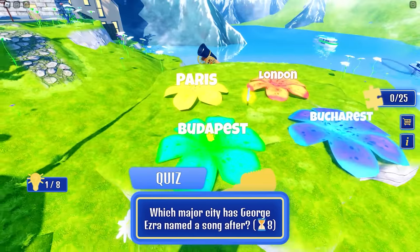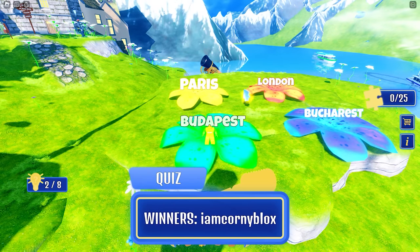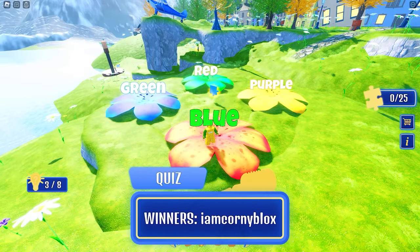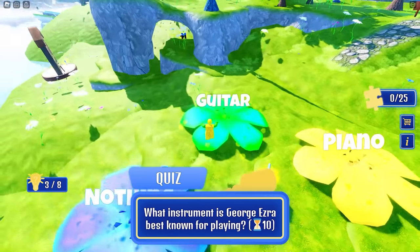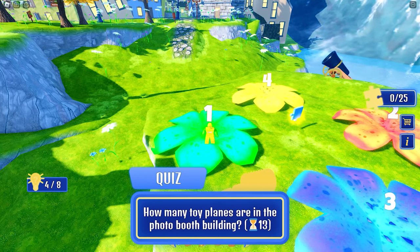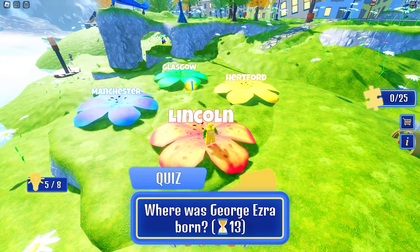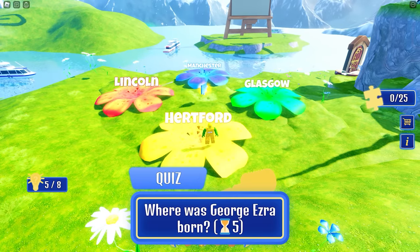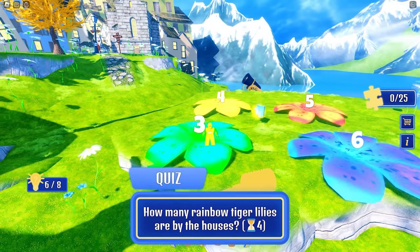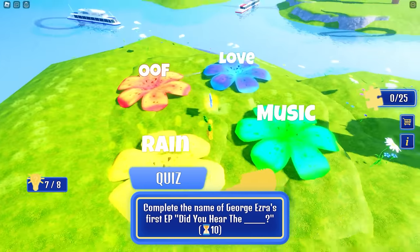For the next question, the answer is 'Budapest.' Make sure to familiarize the questions. For the third one it's 'blue.' The answer for the fourth question is 'guitar' — we're halfway already. For the next question the answer is 'two.' He was born in Hertford — choose that one.